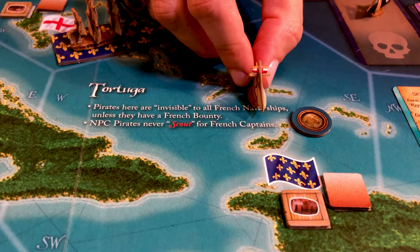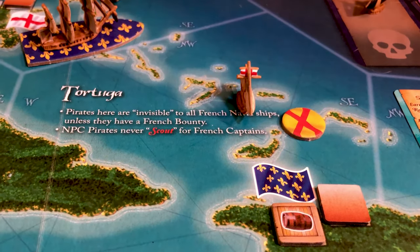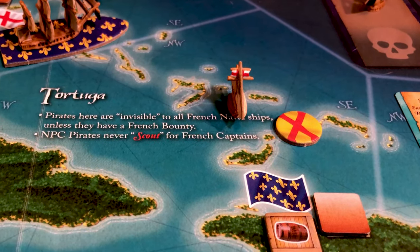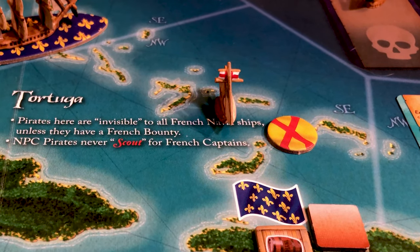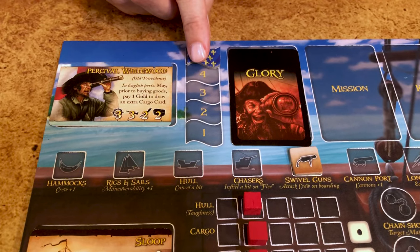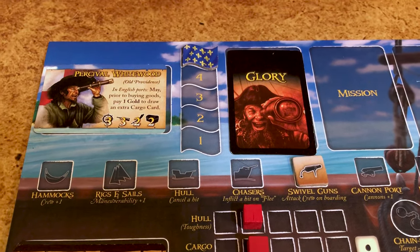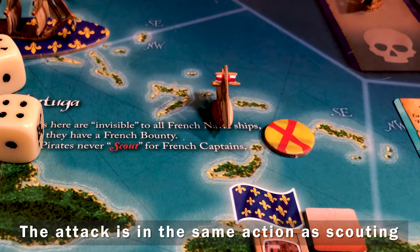On a successful roll, you find the enemy ship. If it's a merchant ship — represented by a token — flip the token to find out its nationality. At this point you can still choose not to fight, but if you do attack, you can choose whether to take a bounty from the nation on the token, or change it to the nation of the port in that sea zone. Congratulations, you are now officially a pirate!